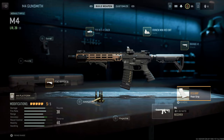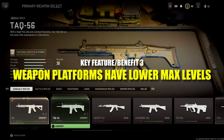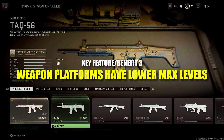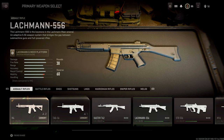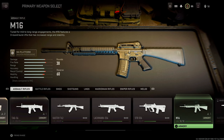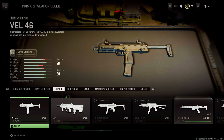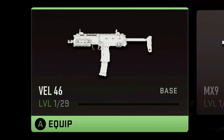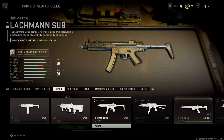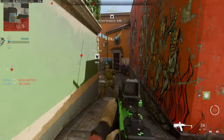That brings us to the third key benefit: weapons in a weapon platform tend to have a lower max level. Weapon platforms typically have between 15 and 21 levels to progress through, whereas non-platform weapons have an average of 30 levels before you max out the weapon, making weapon platforms a lot quicker to progress through thanks to their shared progression.